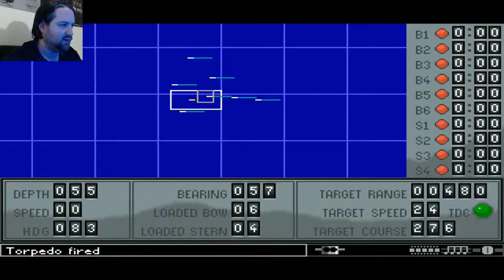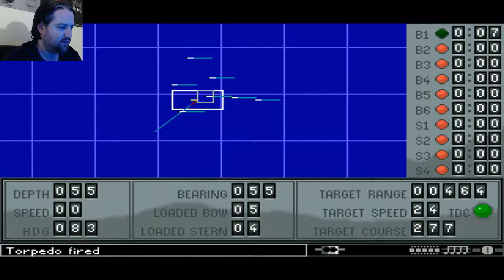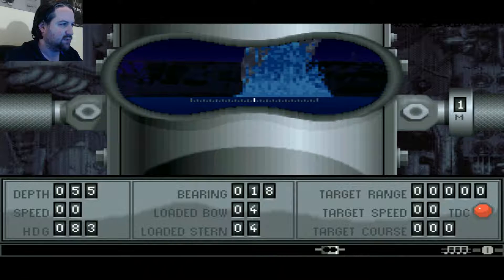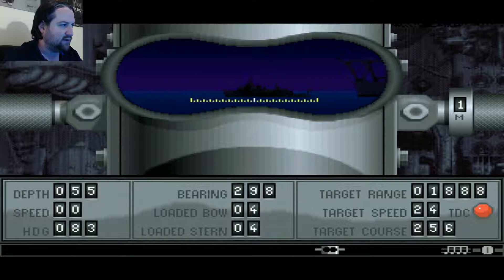I'm going to go ahead and start unloading torpedoes on them. I want the animation off, because I don't want to see that every time - that's going to get irritating and it kind of interrupts my flow. I need to try to target the big ships as quick as possible. There's probably a battleship somewhere.